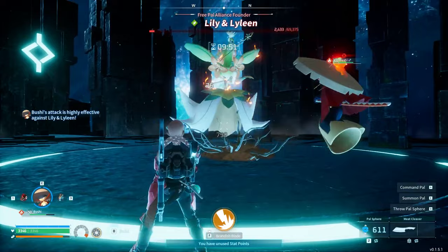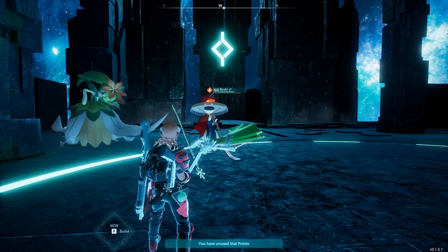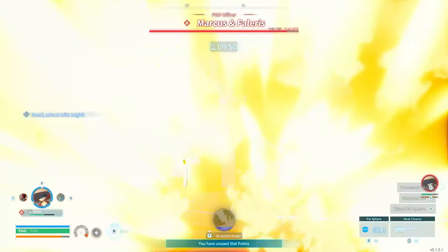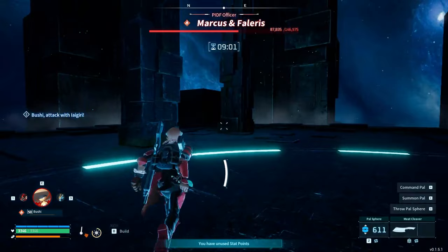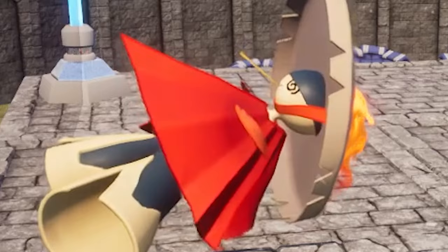He's dealing 13,000 damage and he can even fly — this Bushi is strong! We then tried him on a harder challenge, but it didn't look like he was strong enough, and sure enough, our Bushi died shortly after getting zapped right in the face.